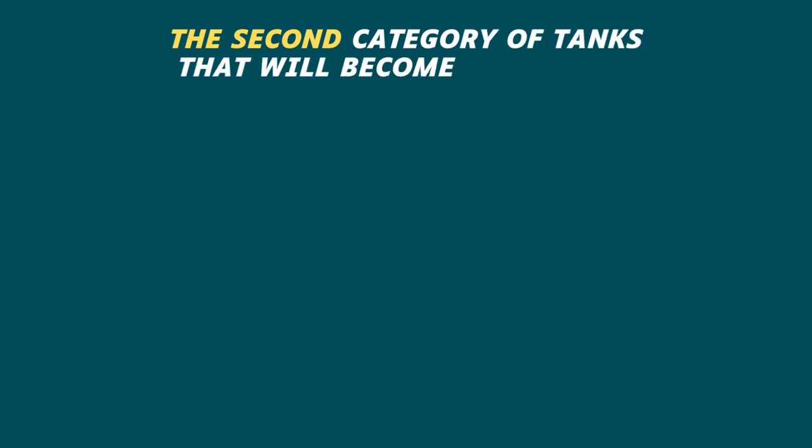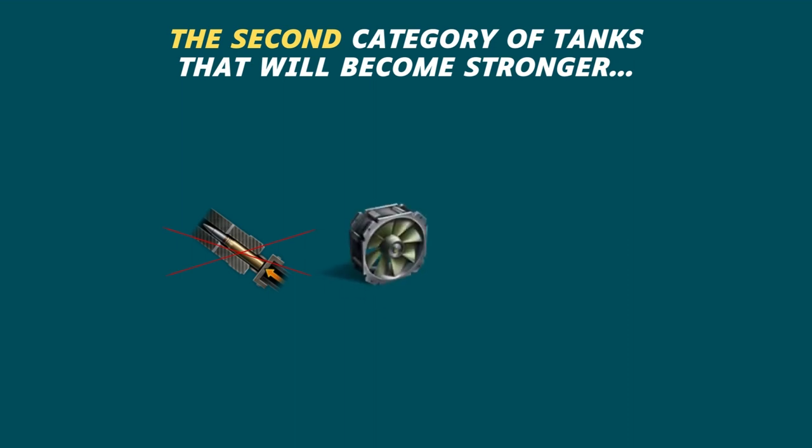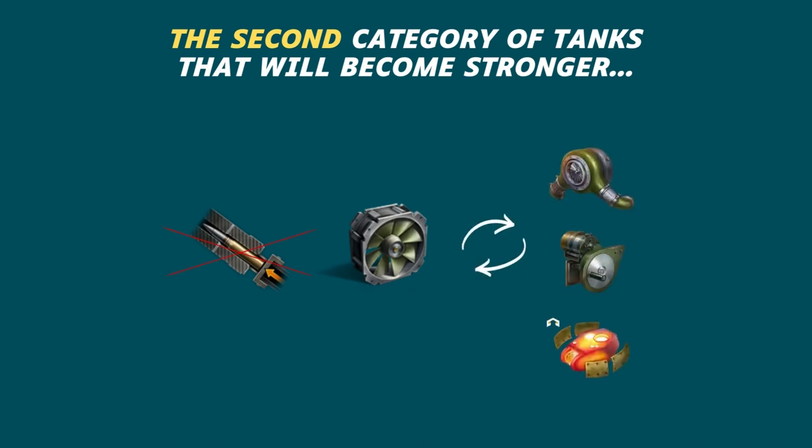The second category of tanks that will become stronger after installation of experimental equipment is magazine loading system tanks. Why? A rammer is not put on these tanks, but ventilation is usually placed. Instead of ventilation, you can put any of the experimental equipment that you want on this tank, and this will usually be more useful than a ventilation fan.